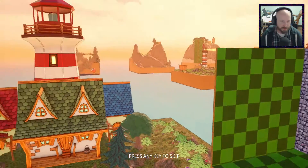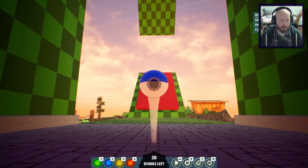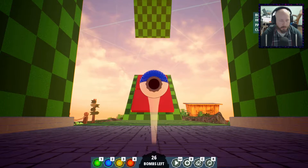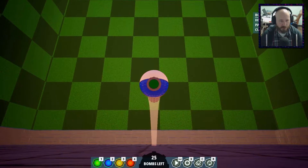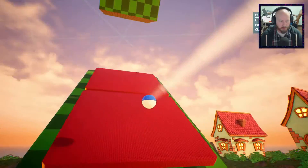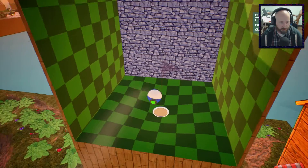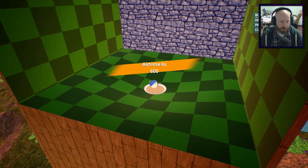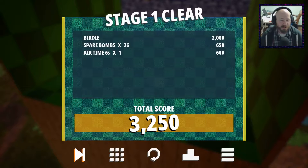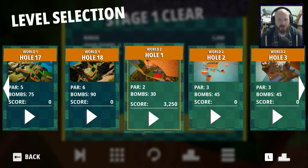Yeah, it's not working out either. Let's just restart this hole — we've got to get this one before we go. Just want one on that side. Okay, we're up. Actually, we might be okay now — it probably won't roll. Look at that. There we go, we finally got it. It just takes a few tries — don't get frustrated, just keep trying. All right, that's World 2, hole one.